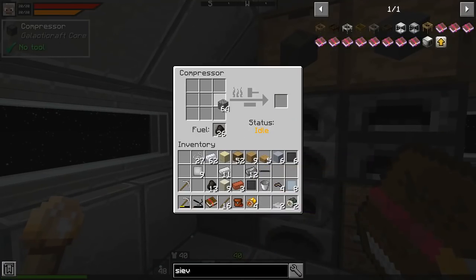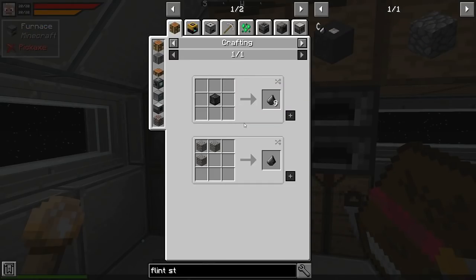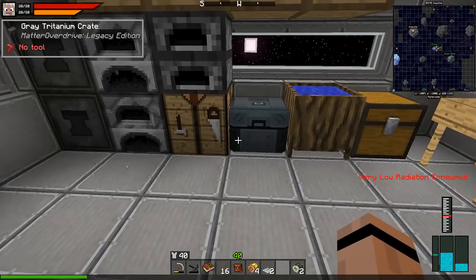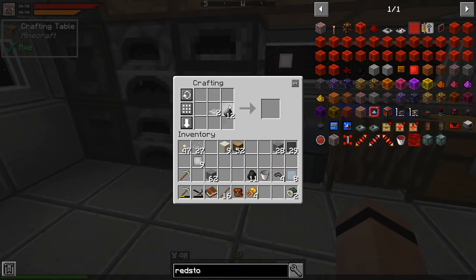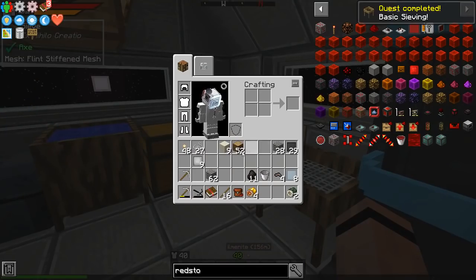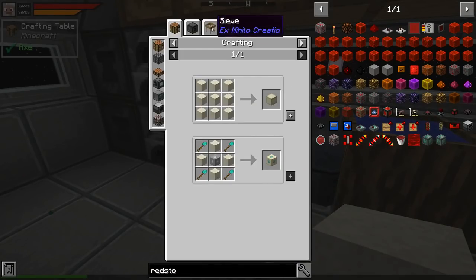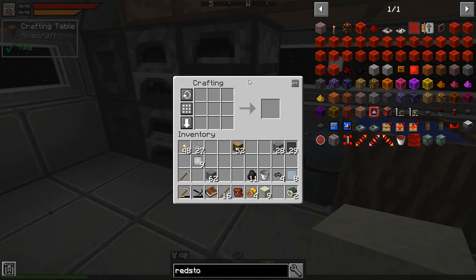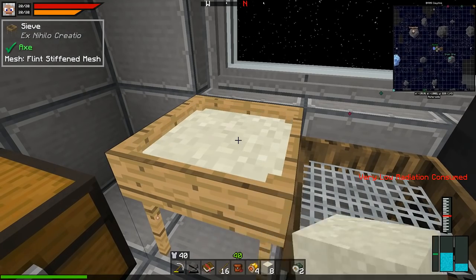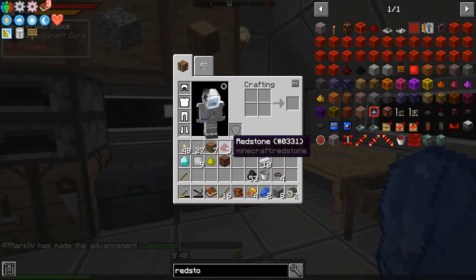The basic sieving quest needs a flint-stiffened mesh. Let's make some flint - I'll stick gravel in there. Flint-stiffened right here - I'm going to need six, which means I need three. I'll probably let a whole stack go down. I've got everything I need, so let's get these flint-stiffened mesh. Now the heavy sieve can be used, and I can sieve dust.